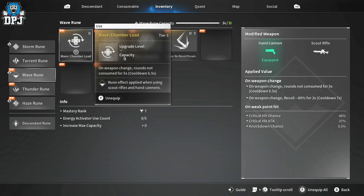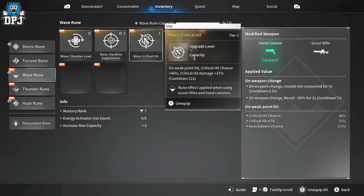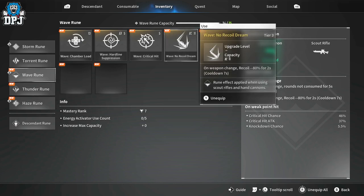For my hand cannon, Chamber Lord: on weapon change, rounds are not consumed for five seconds — not sure if it's when you swap to it or away, but either way my hand cannon gets used the most. On weak point hit, target knockdown chance is 5.5 — you see this a lot even against raid bosses, staggering them for a good five seconds. On weak point hit, critical hit chance is plus 46% and critical hit damage is plus 37%, with a 21-second cooldown. On weapon change, recoil is minus 80% for two seconds.